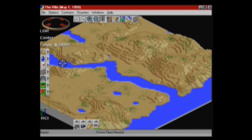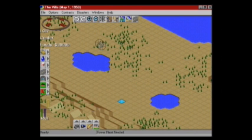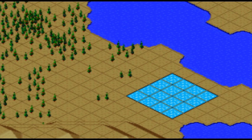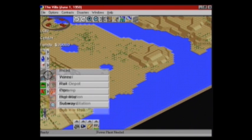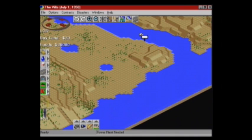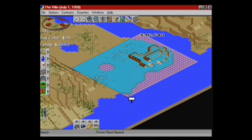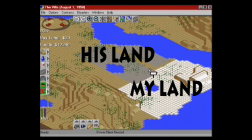Most of the gameplay itself is unchanged. You'll need to build power plants, lay zones, pass laws, and manage your personal budget in order to grow the tiny town into a massive metropolis. But if you try to place anything, you'll notice something new right off the bat: the land belongs to the city, so you'll need to purchase land in order to build on it. Although you can just play alone, remember that it's meant to be played with other people.